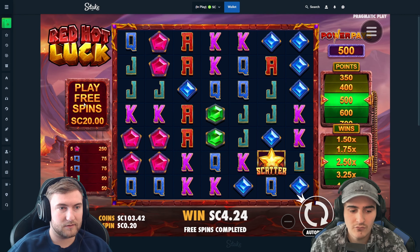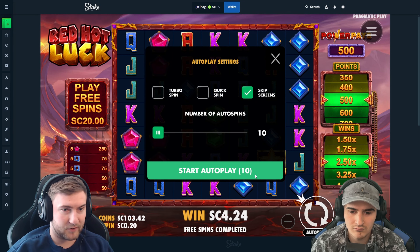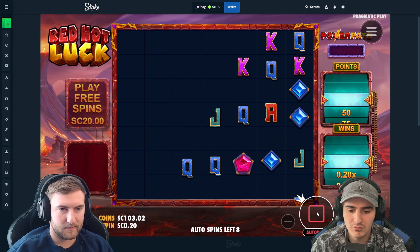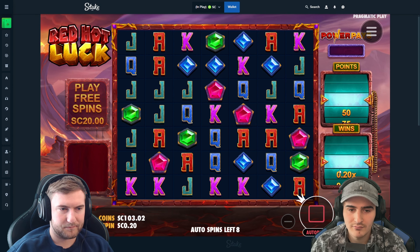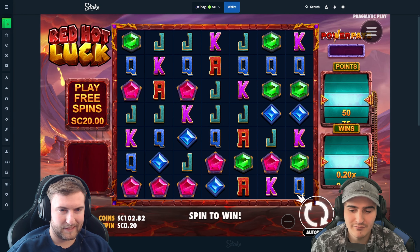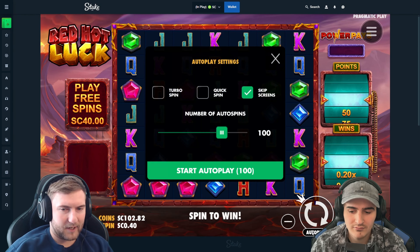What are we feeling? I want to run another 20. You want to spin some? No, let's do a little spin. Spins are kind of mid on here. Do a couple more — run to 40, I'm down. We'll do 10 turbo spins.